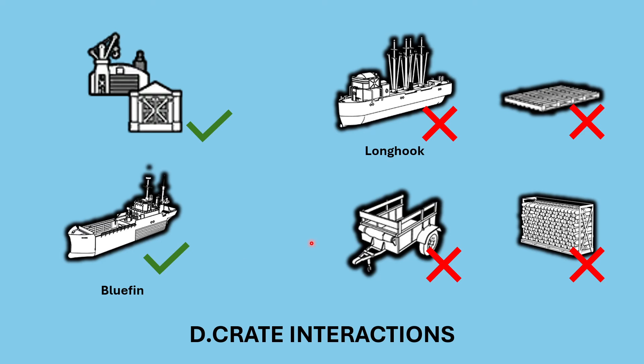This led me to do more interaction tests. Can I submit disassembled crates into a long hook? Luckily, this is not allowed — you still need a bluefin or storage depot to convert crates first. I also tested various other stockpiles: you can't submit disassembled crates to pallets, trailers, or specialized vehicles, and you cannot put them inside storage rooms or similar structures. For the most part, disassembled crates must go to a storage depot-like building, whether it's a seaport or a bluefin.